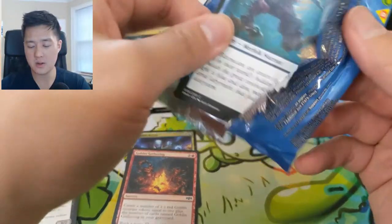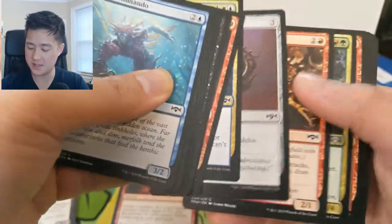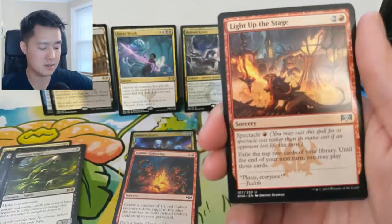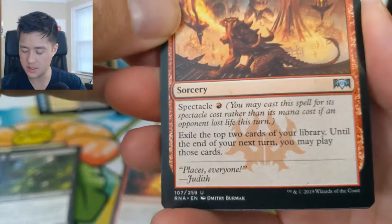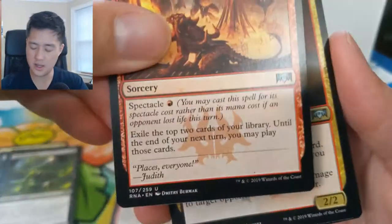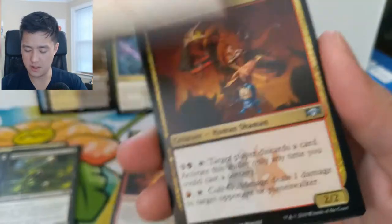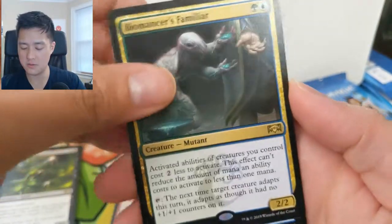We got a Godless Shrine — not the best shock land but we did get the best mythic card in that Hydra. We got Clan Crusher, Light Up the Stage — a very useful card. Basically as long as you exiled types of cards, until the end of your turn you may play those cards. The spectacle cost lets you cast it for just one mana if your opponent took damage. Cult Guildmage, then Biomancer's Familiar.